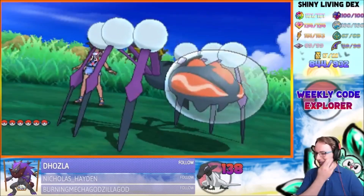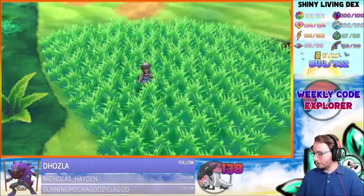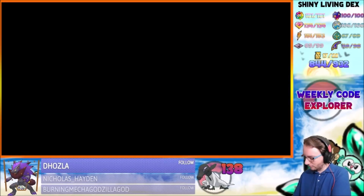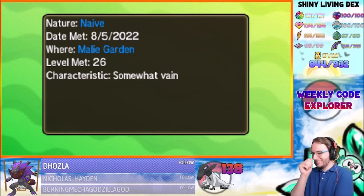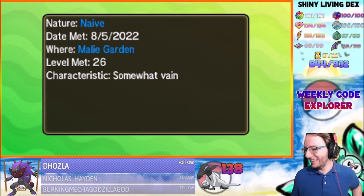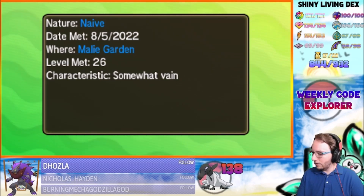Shiny Araquanid — do we have any nature guesses for the Araquanid? I'm gonna go Jolly again, might as well. Brave? And we've got... Naive nature! You were so close. All right, I guess Komala is next up. I'm done with SOS, so Komala will be next — let's go do that.